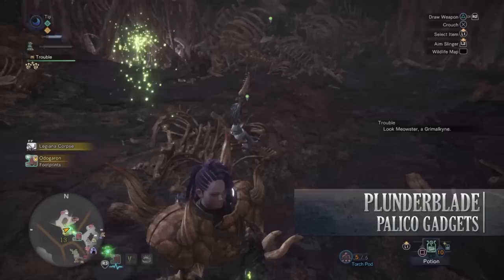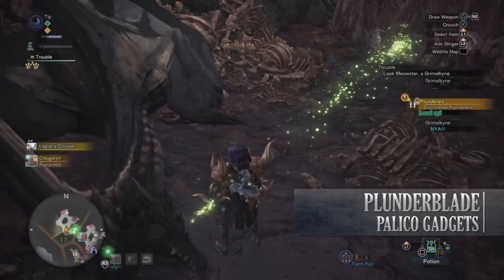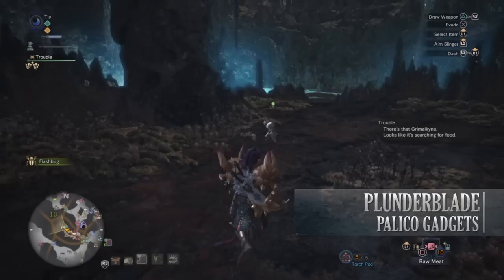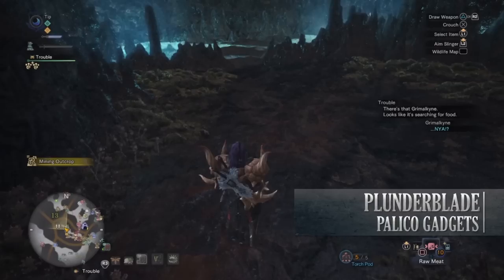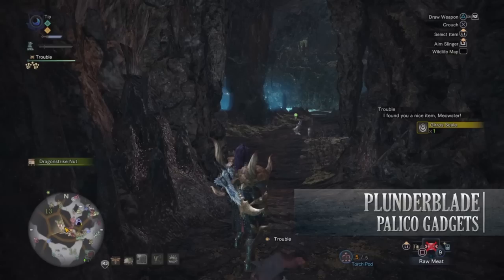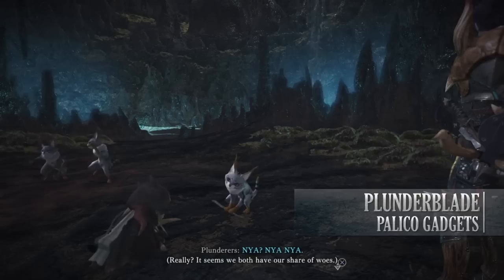Afterwards, you'll notice that a Grimalkin runs out towards the Legiana Corpse. As you approach it, it will eventually run away. Your Palico will then tell you to go and track it down. Follow the tracks deeper into the Vale until you get to an area where the Grimalkin completely runs away — an area filled with bioluminescence. Keep an eye on what your Palico is telling you, as it will tell you to feed these hungry-looking wildcats. So put some raw meat on the floor and stay back. Eventually the Grimalkin will come out, take the meat, have a conversation with you and your Palico, and accept you as their friend.